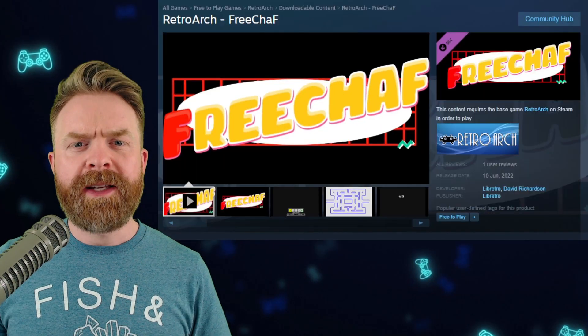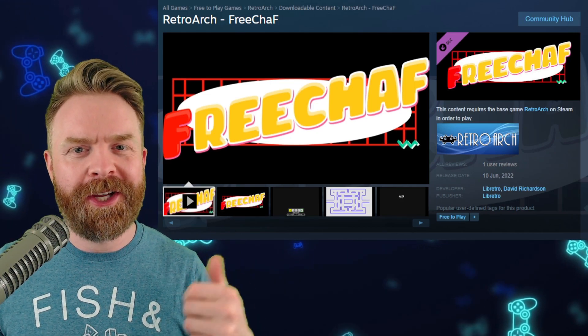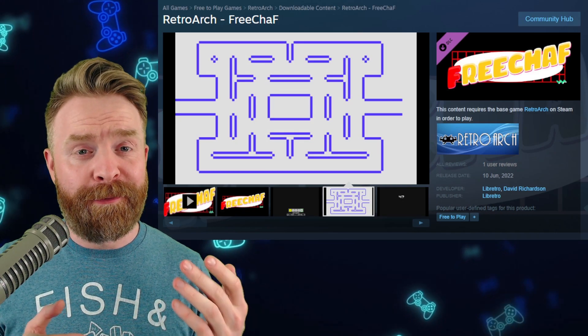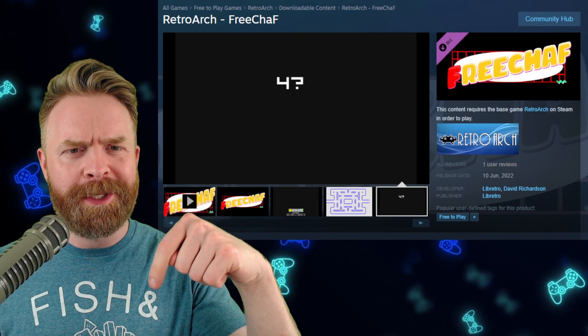Next up, we're talking about RetroArch on Steam, which just added a brand new core: FreeChaff. Arguably this is one of the more obscure cores out there — it's for the Fairchild Channel F video entertainment system. If you know what this is and you play it, let me know in the comments below.